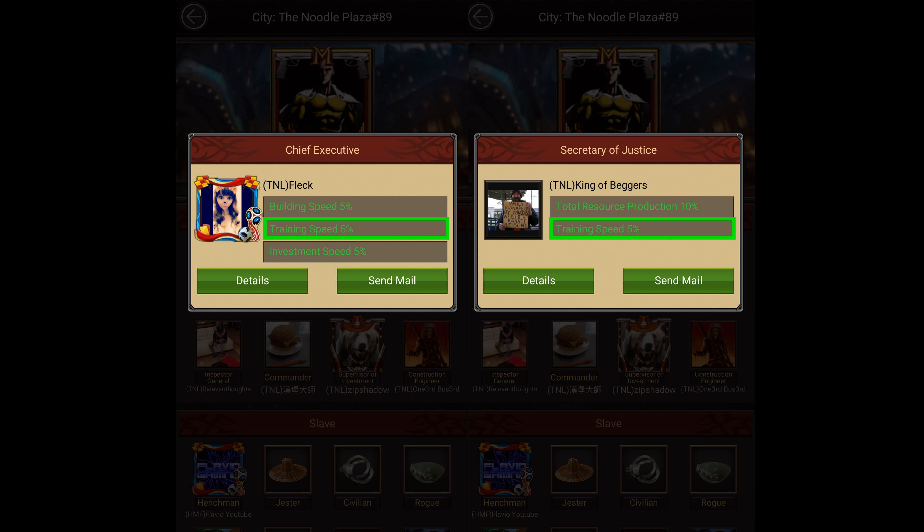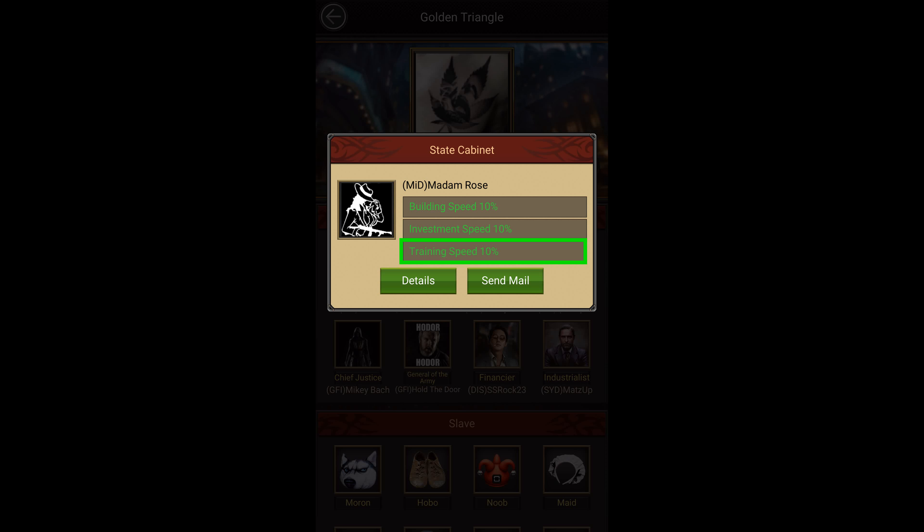You can also increase your training speed by getting buffs from the mayor or the governor. You can get 5% training speed from the chief executive and secretary of justice buff, 10% training speed from the state cabinet buff, and 15% training speed from the secretary of defense buff. So those are all the ways to increase training speed in the game. Hope you guys got to learn something new — thanks for watching and I'll see you in the next one.